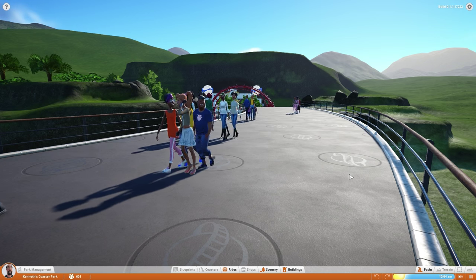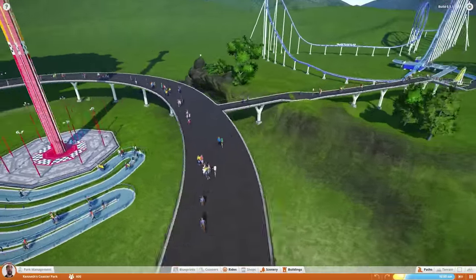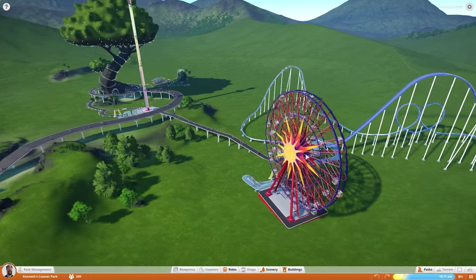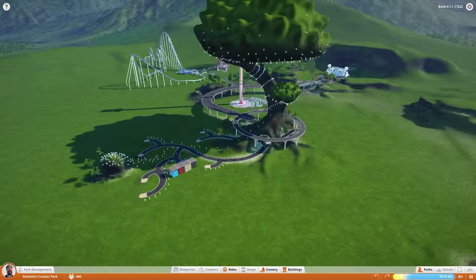What's going on everybody, Drakeus here and welcome back to episode 2 of Planet Coaster. Now if you missed the first episode, go watch it because this game is just so damn cool. We started building our park here — we got our wonderful little ferris wheel, we got our double looped roller coaster, we got the Skyscreamer or whatever the hell it's called, and of course our beautiful little tree.